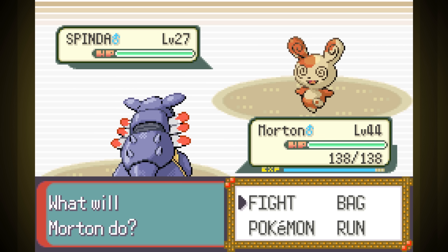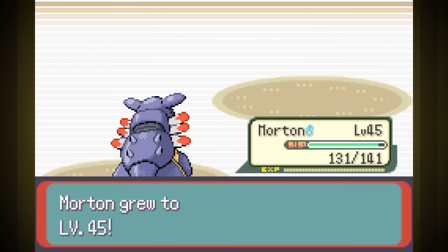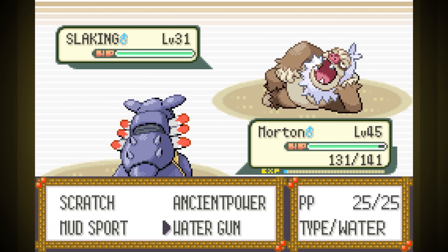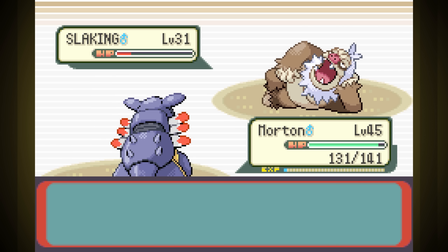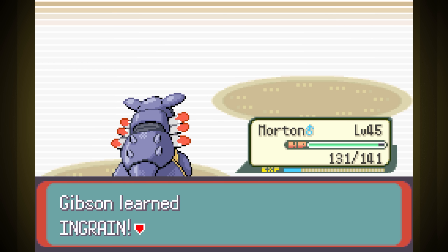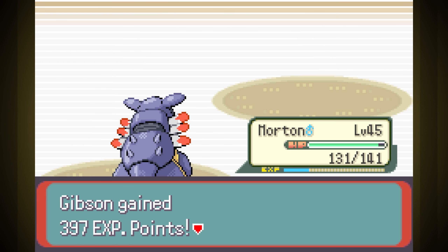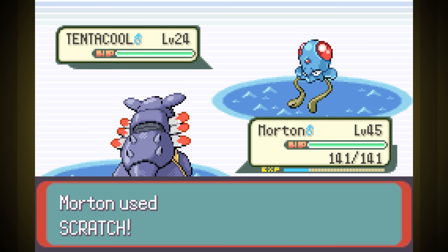Now let's go take out Norman. This went super well — none of his team could handle our newfound high attack stat, other than Slaking, who of course took forever to take down because of Hyper Potions, but never actually hit us thanks to using Counter and having Truant. We really did evolve just in time for this stage in the game. Time to get traveling again.